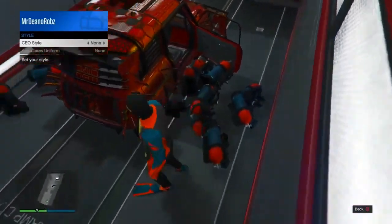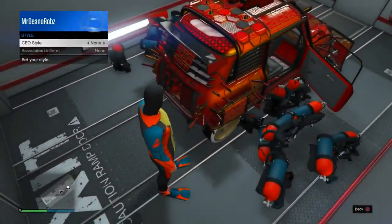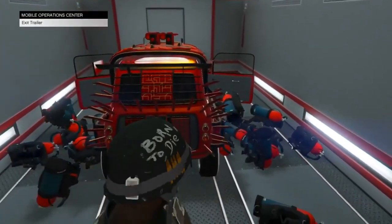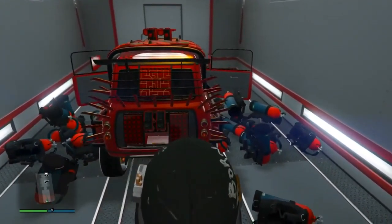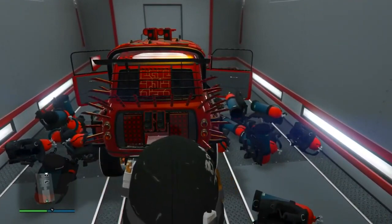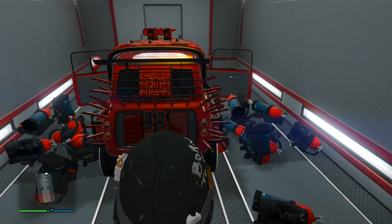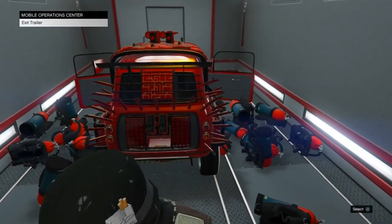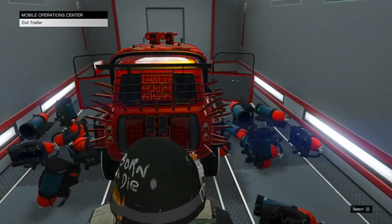Once you've blocked off both doors as you see here, head to the back of the MOC — that will give you the option to leave. Wait there, turn around to face the car, and press X and Triangle at the same time. Face the back of the MOC, get the option to exit the MOC, and press Triangle and X simultaneously.